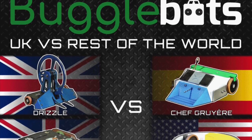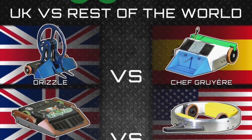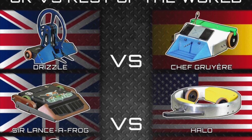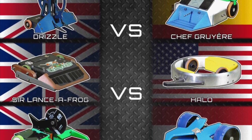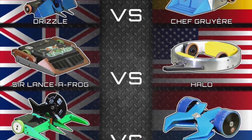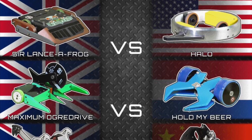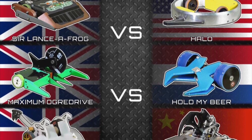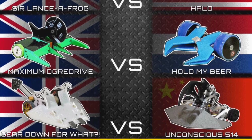Last Monday saw BuggleBots UK versus rest of the world once again, and it was a 4-0 defeat for the rest of the world this time, as opposed to their win last time. Drizzle smashing up Chef Gruyere, Solanza Frog beating Halo, Maximum Ogre Driver outlasting HoldMyBeer — who just weirdly drove into the pit — and Geared Down for What? beating Unconscious 514. And that's it for BuggleBots Season 2 — congratulations to all the teams.